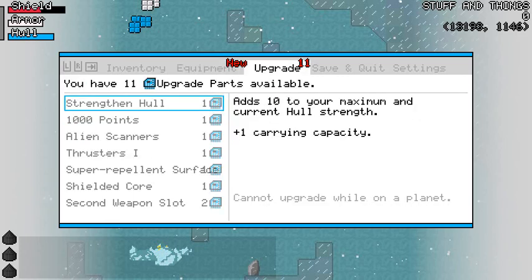When you strengthen your hull, it used to just add 10 to your hull strength. Now you also get carrying capacity, which I think is good, because hull strength alone never felt compelling. If you're taking hull damage you're basically already screwed, so having more hull isn't really going to help you. I've always worried about what to do with that upgrade — I don't want it to just increase maximum hull because then the bar gets huge.